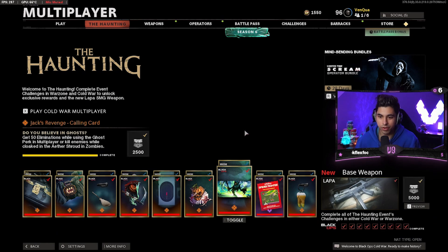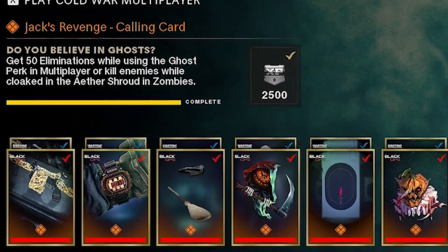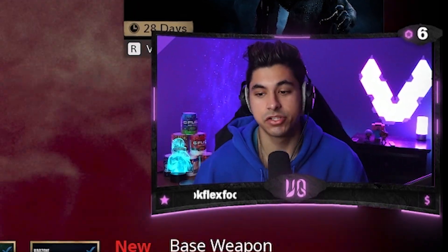Moving on to one of the easiest challenges: Do You Believe in Ghosts? — get 50 eliminations while using the Ghost perk in multiplayer or kill enemies while cloaked in Aether Shroud in zombies. Just throw the Ghost perk on, hop into Hardcore Nuketown, put on your best class, and all you have to do is get 50 kills while having the Ghost perk on. Super simple.